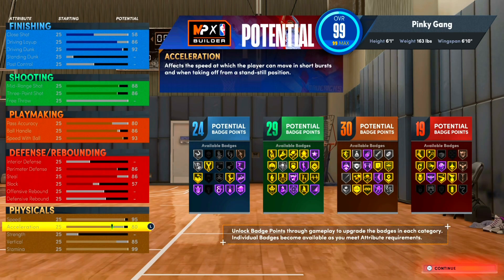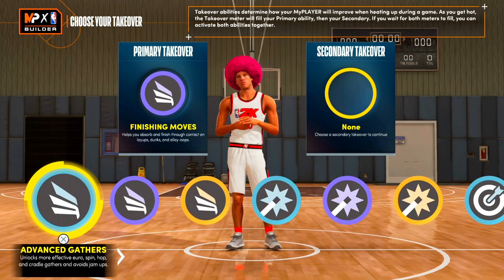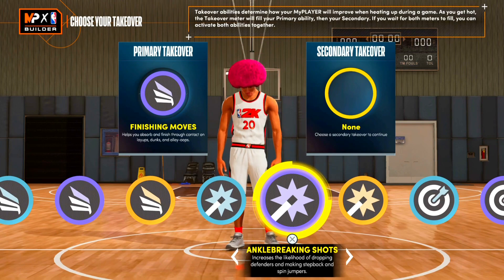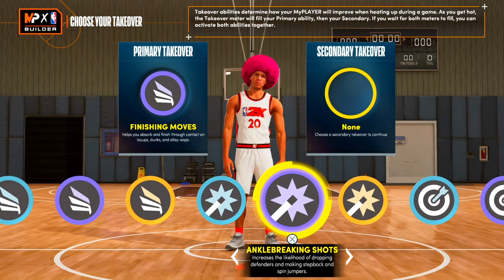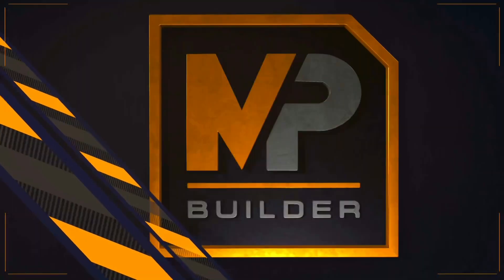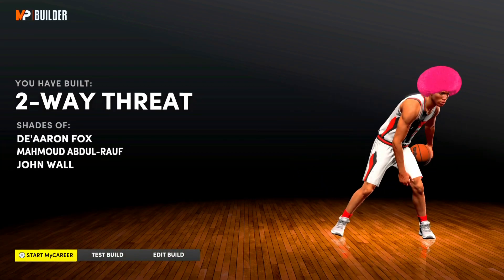So check this out: 24 finishing badges, 29 shooting badges, 30 playmaking badges, and 19 defensive badges. The acceleration is a little lower, but we still get Hall of Fame Quick First Step so that won't really affect us. With 109 badges and nearly max physicals on a point guard build — that is absolutely insane. For takeovers I went with Finishing Moves as the primary and Limitless Range as the secondary, though once I get the Mamba Mentality badge I might switch to Ankle Breaking Shots. This build has shades of D'Aaron Fox, Mohammed Abdul-Rauf, and John Wall.